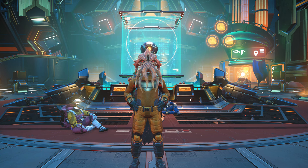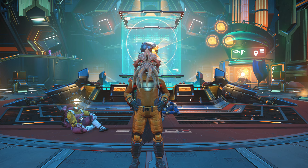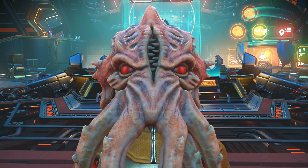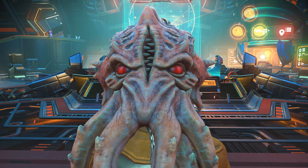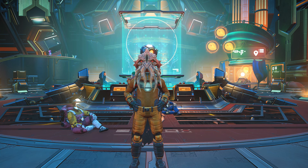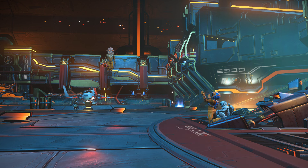The Cthulhu helmet is one of my favorite helmets from the past few expeditions and it's what I'm currently wearing in game right now. When you go to the appearance modifier it's listed as something generic like 'spooky helmet,' however in the game files it's actually called the Cthulhu Head, which is absolutely incredible. You can definitely tell where the inspiration came from. It looks amazing, spooky, very Halloween — and that's one of my favorite times of year anyway — so this is definitely a helmet I'll be rocking for the foreseeable future.